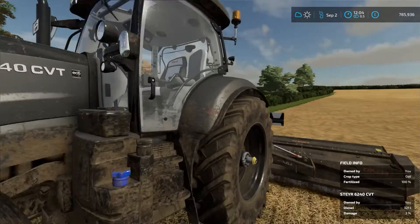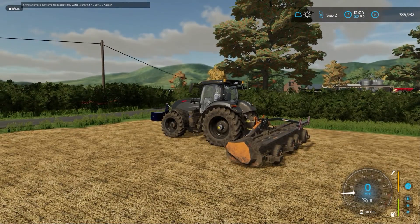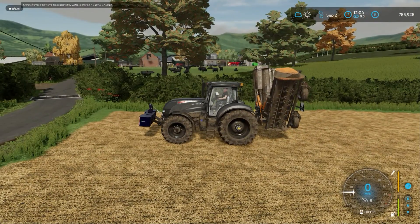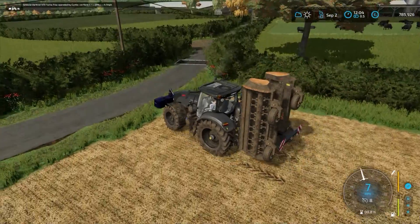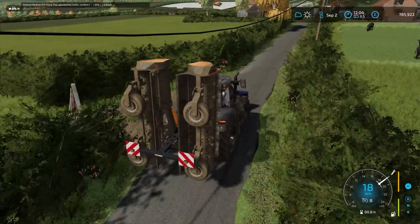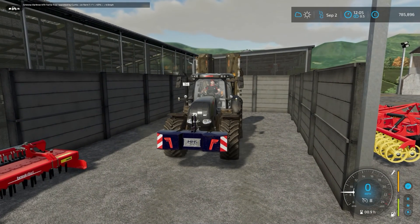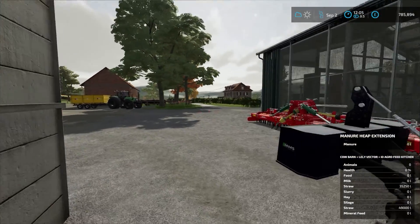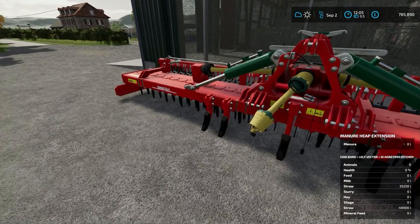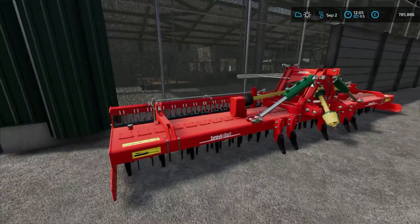We'll just pick the 6240 up because we can mulch this — get it cold, get a seedbed going — and park her up in the yard. Just back her in there, leave her there, we shouldn't want her again. Big old eight-metre power harrow — big old lump that is — need a fair tractor on the front to keep the front wheels on the ground.